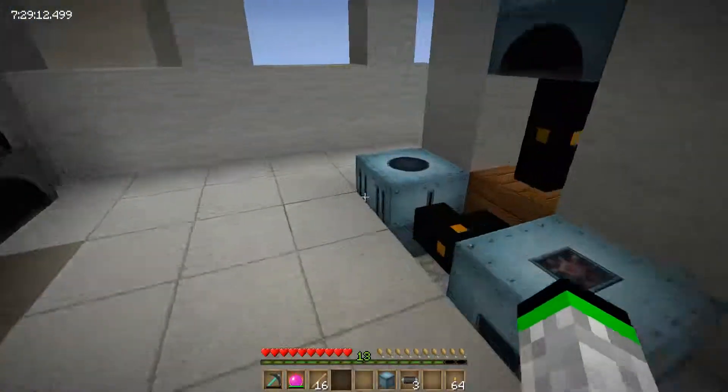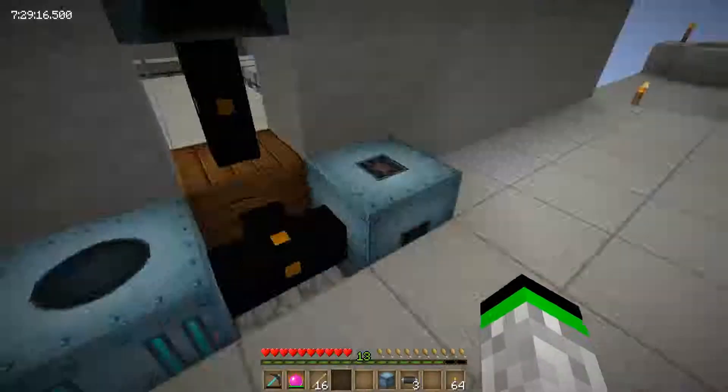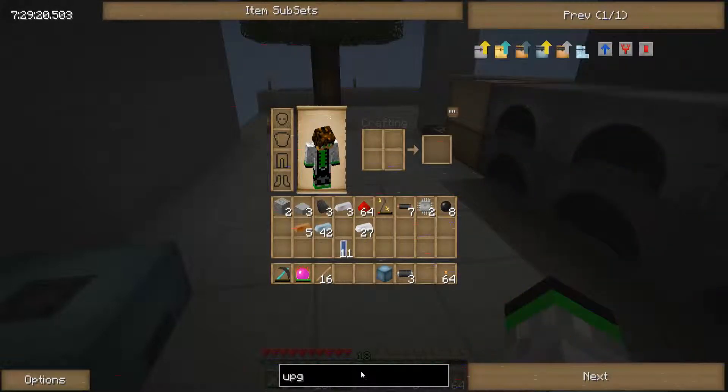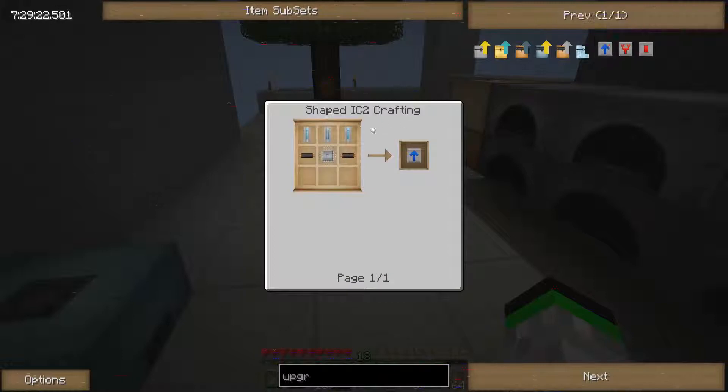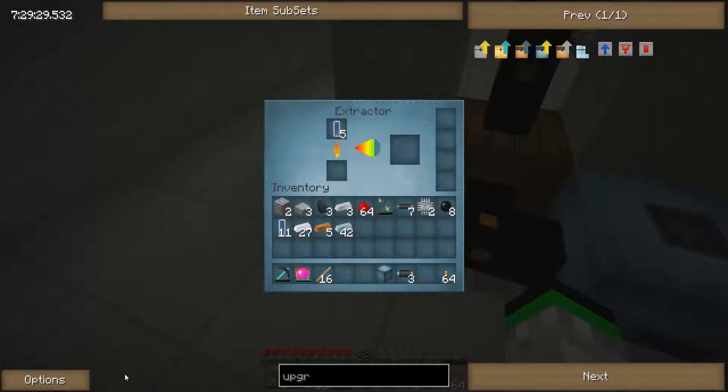We're gonna stick these in here — two to four or five, whatever. Three of them, that's it. Okay, so do we have our circuit? We have our cables — we're good to go. Let's actually see what goes on here.